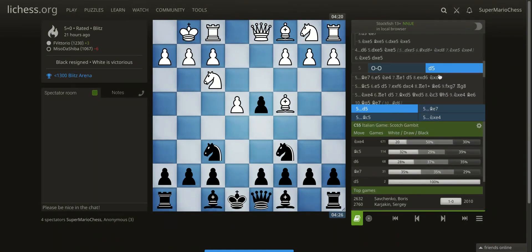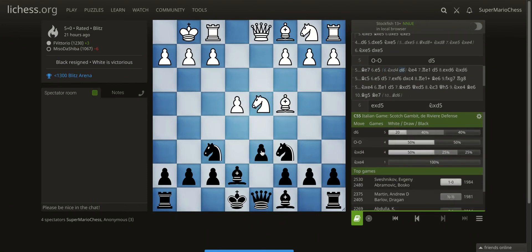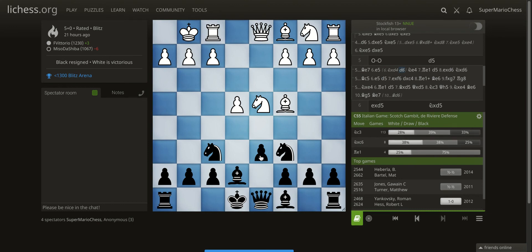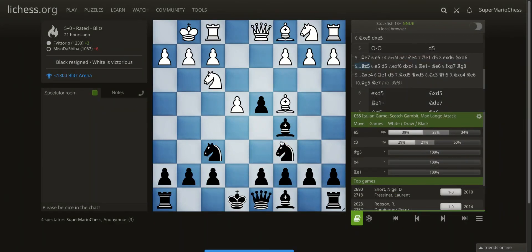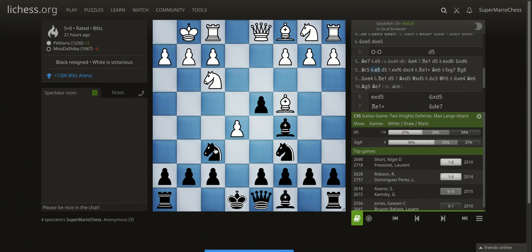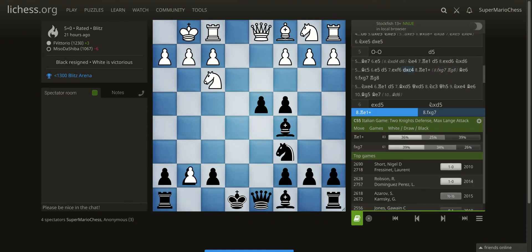If you ever get this line again and decide to take, just try to remember the theory, remember this line. What I'm advising is that you just play Bishop E7, and if Knight takes a pawn, just play D6. Try to avoid having your King exposed. If you want to play Bishop C5 and he plays E5, you're forced to counter-strike in the center with D5, takes, takes, and here he has the intermezzo Rook E1. That's a lot of theory — hope it helps, and let me know if you have any questions.